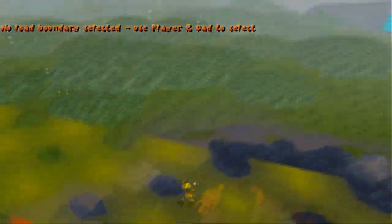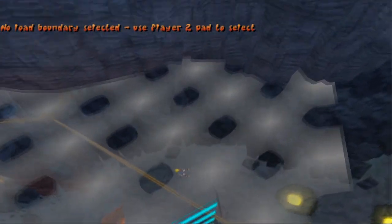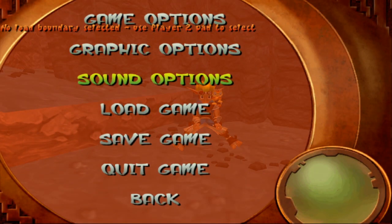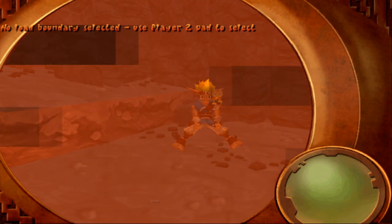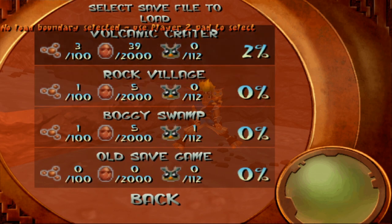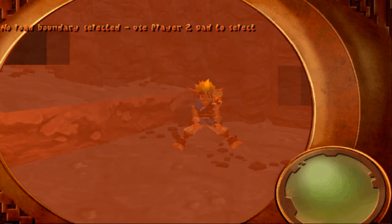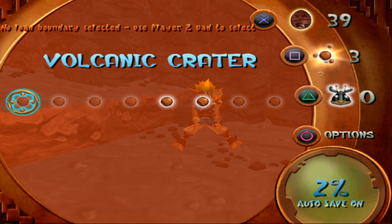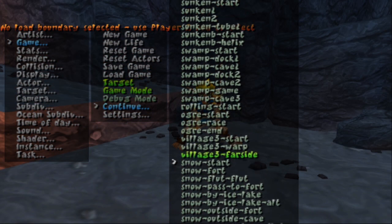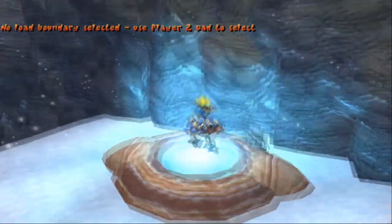So right here I'm going to dodge the death plane, but then I am going to make sure I curve back in and get that trigger for the checkpoint. And you'll see when I save the game it'll say Volcanic Crater — and this is what you want to have it look like.